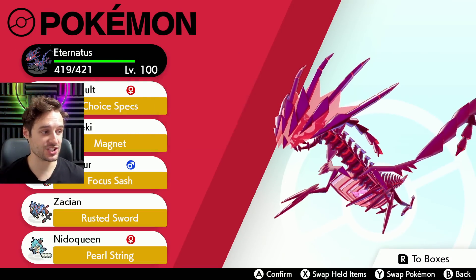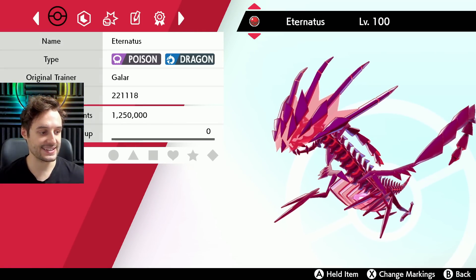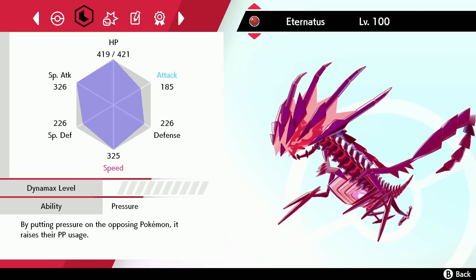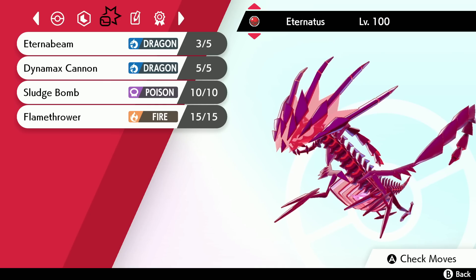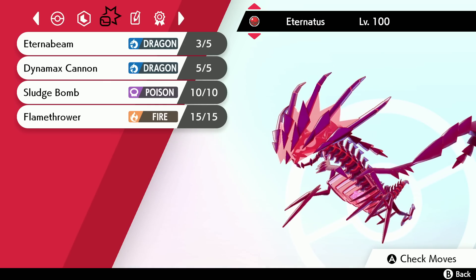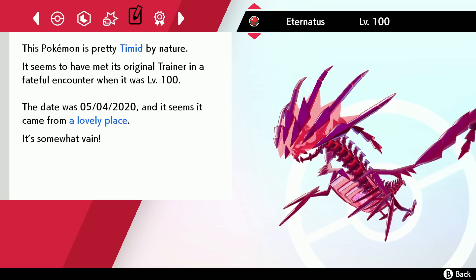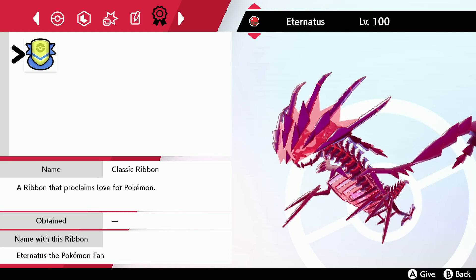So this is the Pokemon. I did actually show off me getting this from a mystery gift in a previous video. It's Galar, it's Shiny, it's in a Cherish Ball, it's level 100, it has perfect IVs, the ability is Pressure, and it's got those moves — Eternabeam is the cool one. It turns Eternatus into the Eternamax form. We also have Timid Nature — all of them are going to be Timid. It's from a lovely place and it's got the classic ribbon.